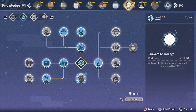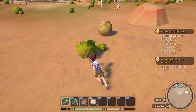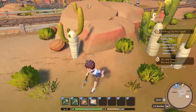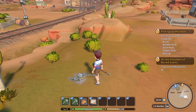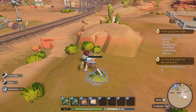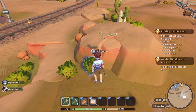Each action, whether it's talking, gifting, building, or gathering, generates two sets of experience points. The first is a general experience that contributes to the player's overall level, and the second is specific to that skill set. For example, gathering would earn overall experience and a hidden value for gathering experience that would go towards my gathering level. The same applies to socializing, building, and combat.